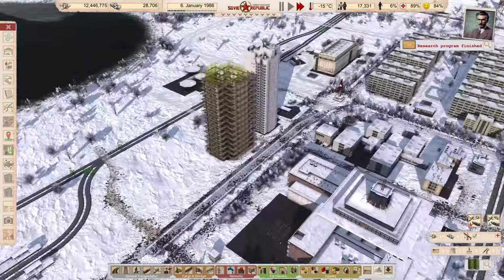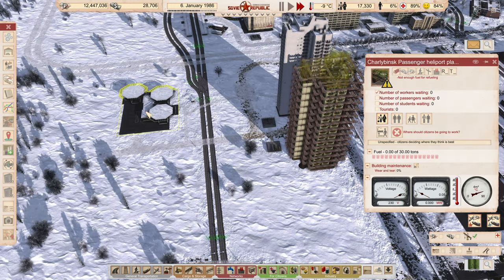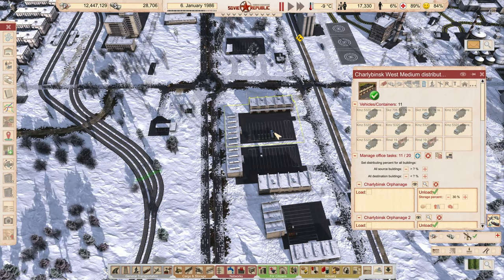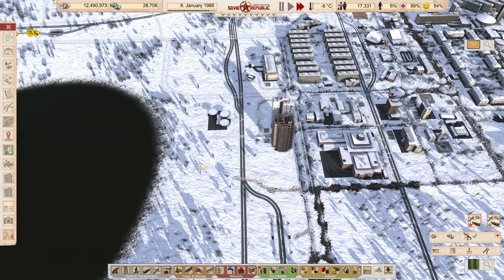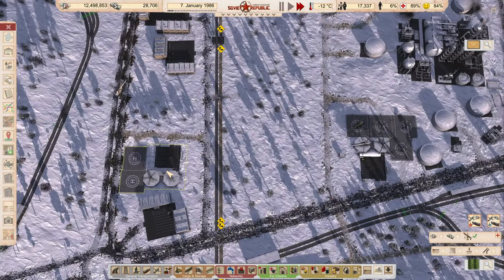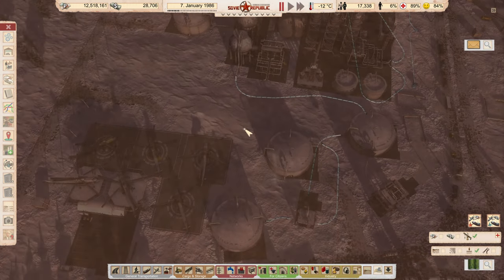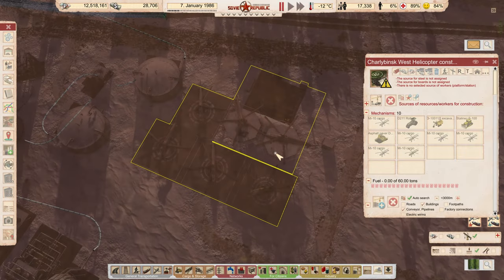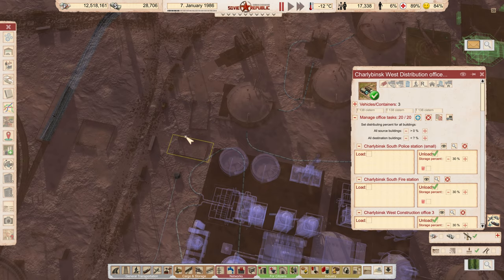That will give us the trains we need. The Deniprio Flats construction has started again - hopefully we can get some people over here now. We need fuel here, which could be a job for our fuel trucks or a distribution office. Let's go ahead and tell these guys to keep this fueled - now when helicopters land here they'll be able to refuel. We do want to get this construction office a source of fuel, and we had a problem with this fuel arrangement before.